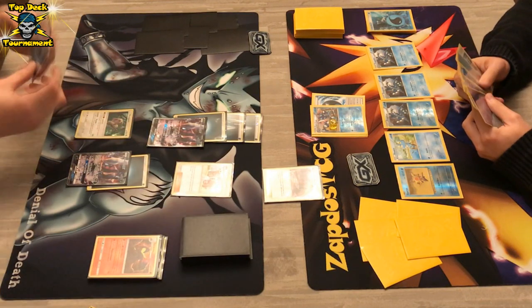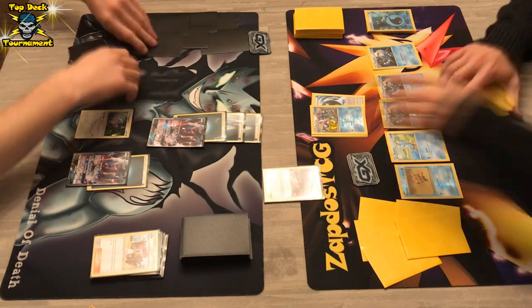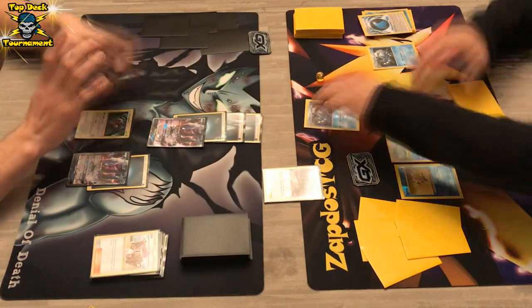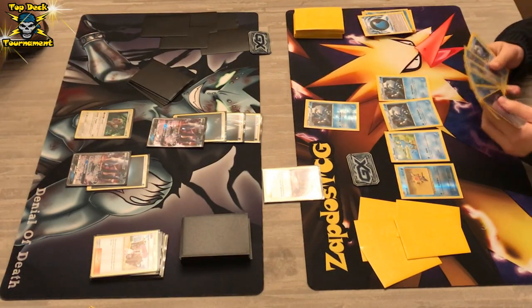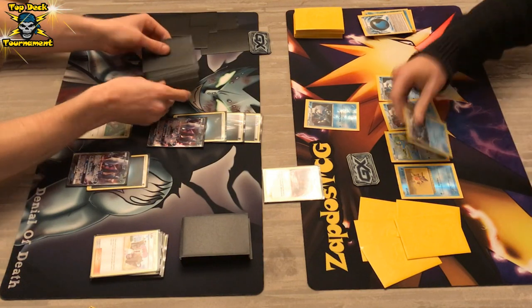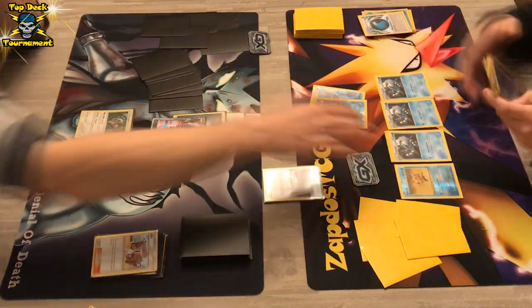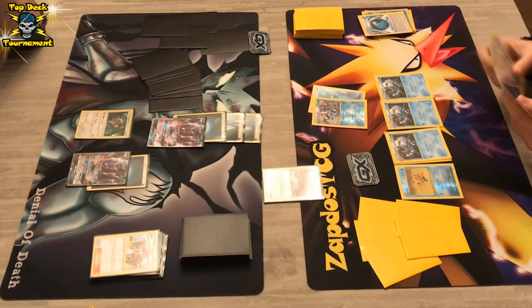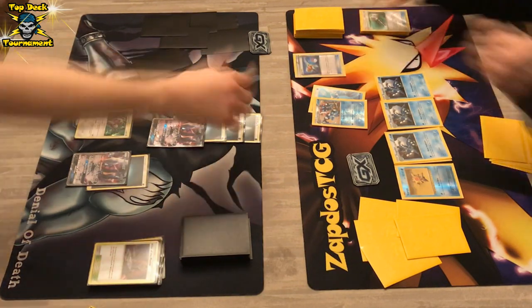We also see 80 damage thanks to Moonlight Slash, getting the basic Water Energy back to hand. DarkraiGX is now in the active position. That Lillie was not good at all. But we see the knockout here — the Pokémon go back into the hand of the Greninja player and the DarkraiGX player gets a prize card. We see a Frogadier evolving straight into Greninja.